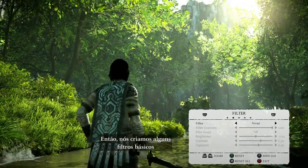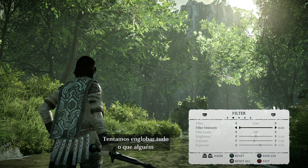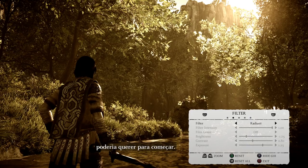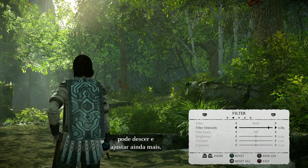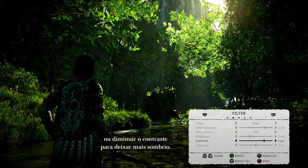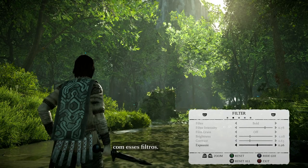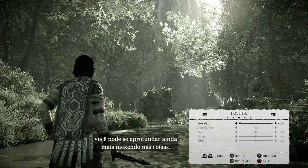On to the filters here. We kind of went through and had some base filters that we let you guys start with — a wide variety. We tried to encompass the full gambit of what somebody would want to conceivably start with. We've got everything from basic black and white stuff to very vibrant, saturated, different looks and feels. And once you get something bold that you like, you can go down and further adjust it — mess with the brightness and the contrast, blow something out or pull the contrast down to make it more gritty. It's an incredible amount of flexibility that you have with these filters.